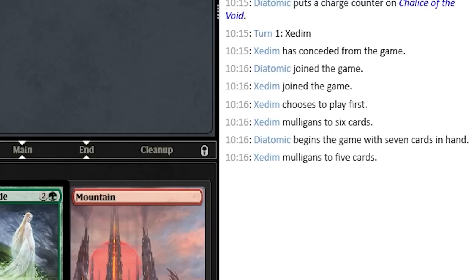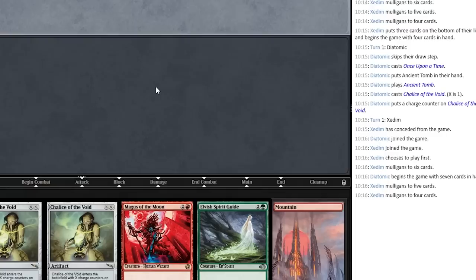Going into game two, we keep a nice turn one Chalice of the Void again, and the opponent mulligans down to four again. So thinking that I'm about to get a free win, let's see what they can do on their first turn.